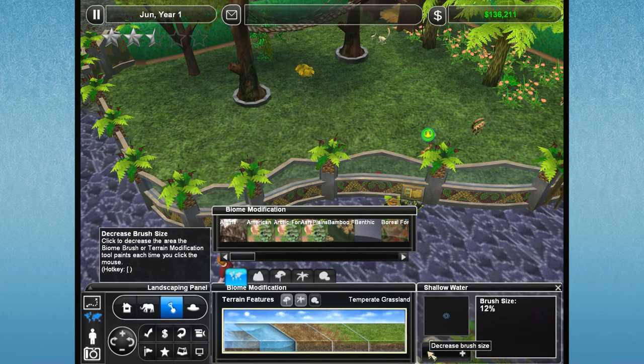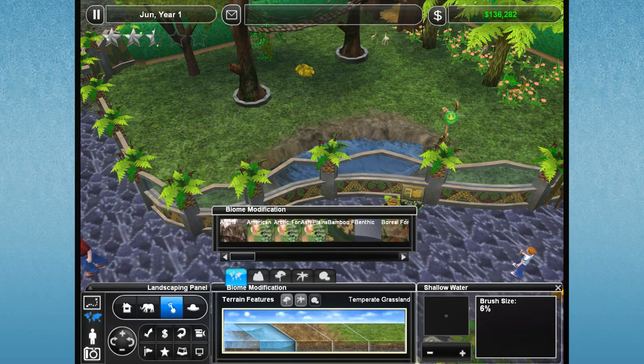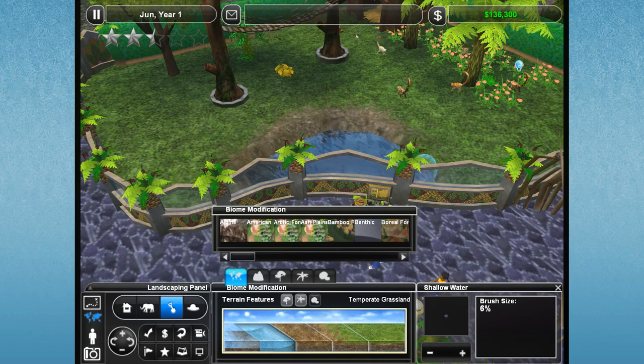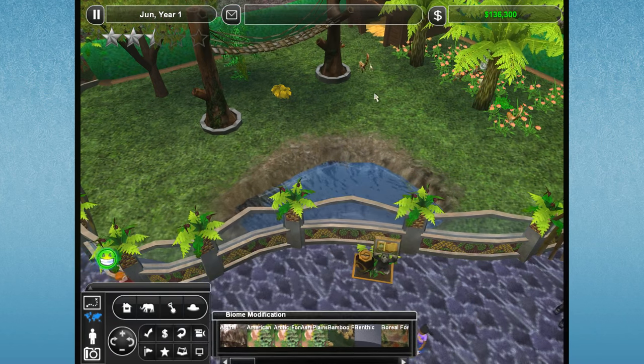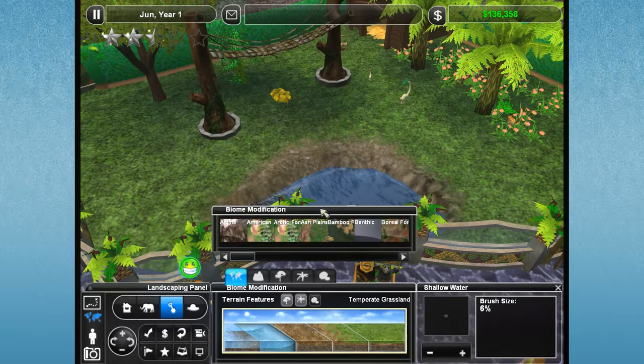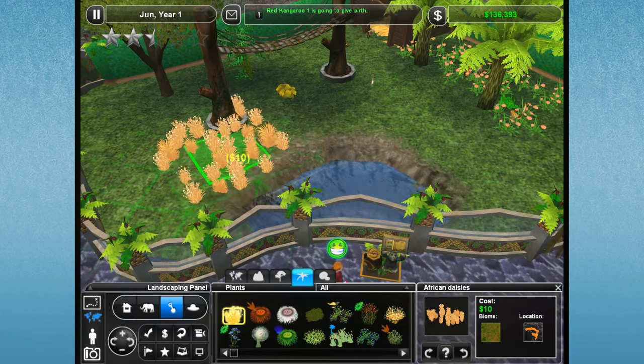Let's go ahead and make a teensy little thing of shallow water over here where they can drink from. And like we just learned from Ben, we do not want to use the smoothing tool. I always thought you needed to use the smoothing tool to make it really nice for them, but no, you don't want to use the smoothing tool. Then let's go ahead and just put down what plants we have. She's like, woo, water!